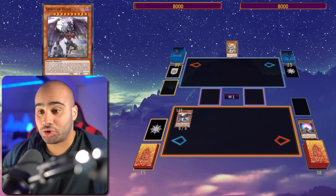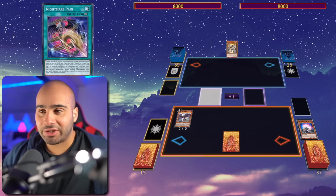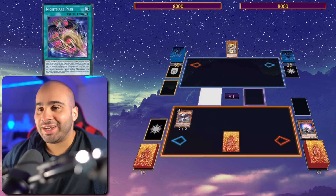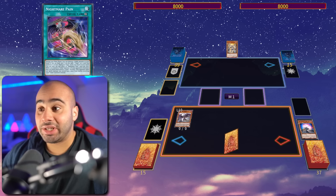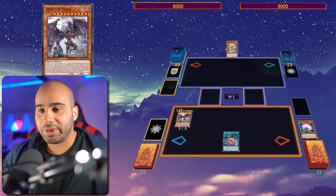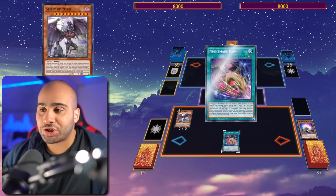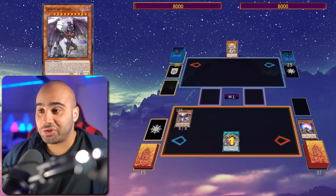On summon, you can search a spell or trap card that specifically mentions Yubel — not a Yubel monster, that's not gonna work. We can get Nightmare Pain, and you can actually set it instead of having to search it from deck to hand. That plays a little bit around the Droll & Lock Bird, because now we're delaying our first search by one action, so we're setting it and then we're using the effect to search.